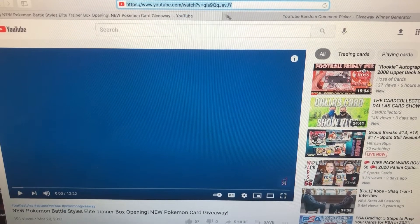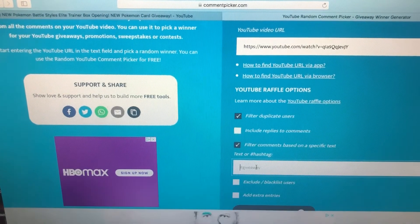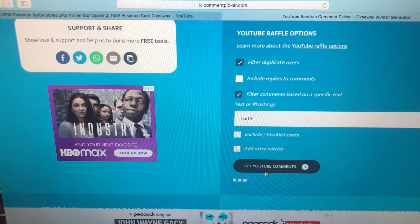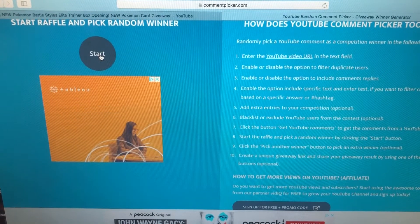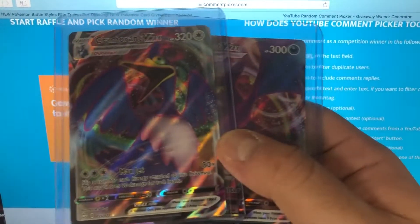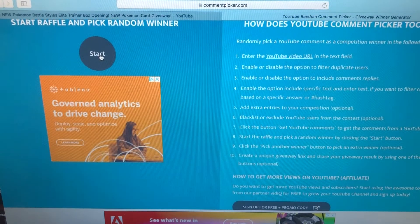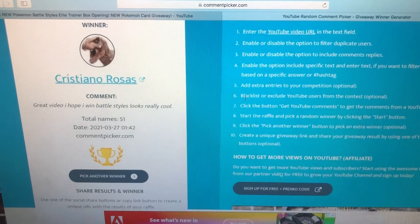Giveaway time! We're pulling the link from the Battle Styles ETB video from last week. Filtering for the keyword 'battle' — 51 of you entered, thank you! The prize: a Double V promo, Crobat V-Max, and Cramorant V-Max from Shining Fates. Running this for hitting 500 subs. And the winner is Cristiano Rosas — congratulations! Send me a DM on Instagram or an email to claim your prize and I'll get it sent out as soon as possible.